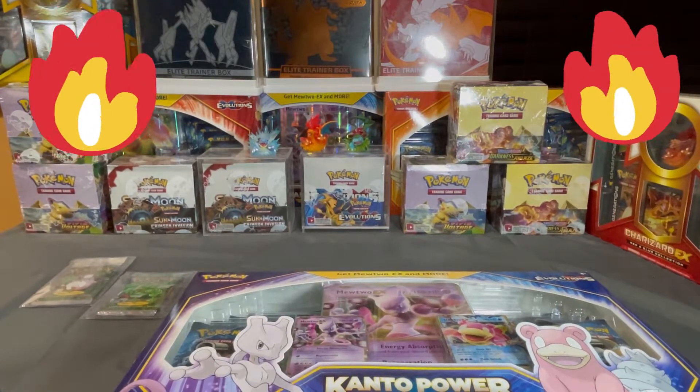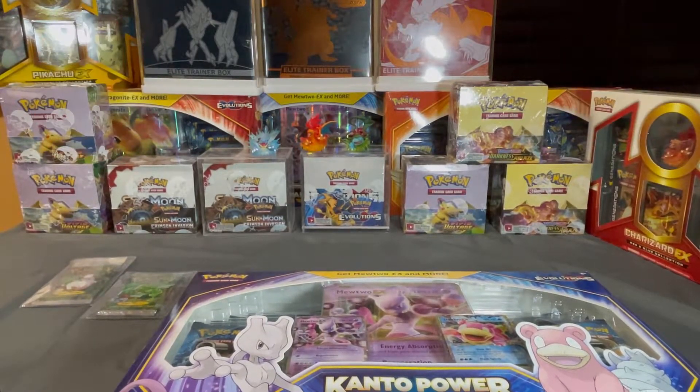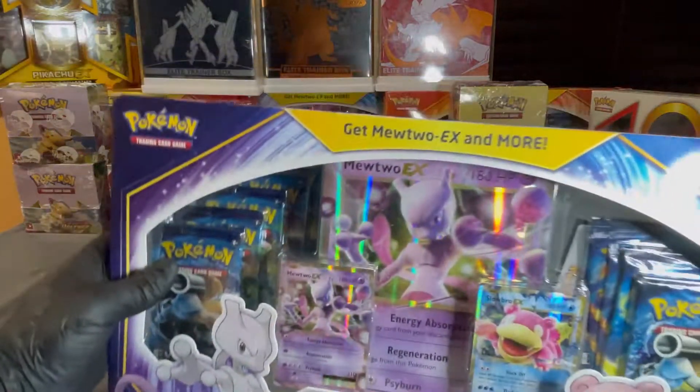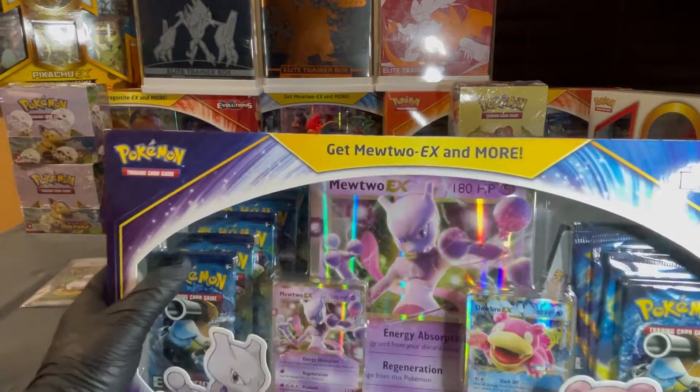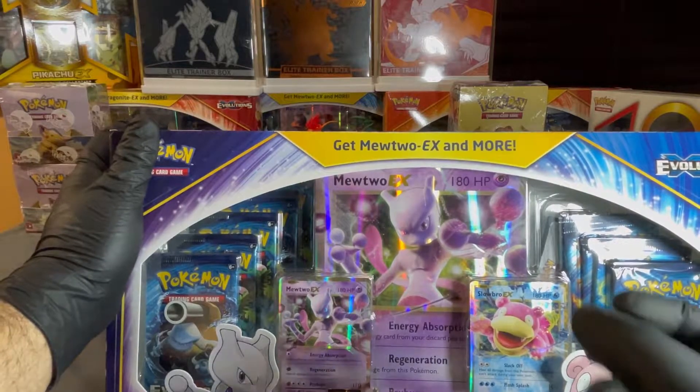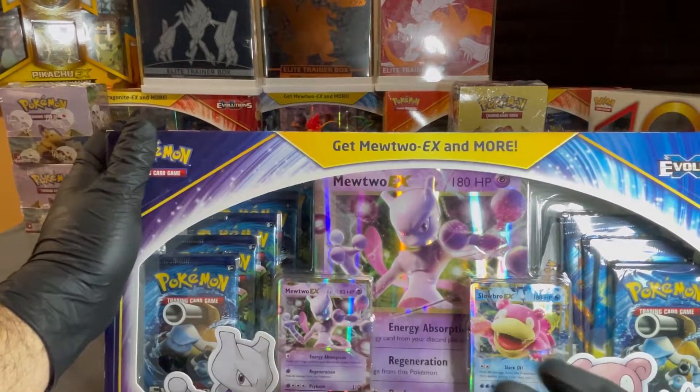Hey you guys, this is Alex and welcome to my channel. Buckle up, get in the front seat with me as I take you through a journey of the world of Pokemon. For those new subscribers, welcome. We'll be opening an Evolution Box Kanto Power with 10 evolution booster packs inside and also two EX holos.